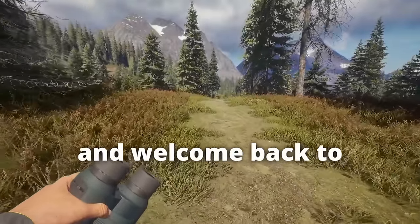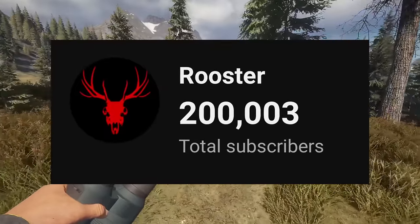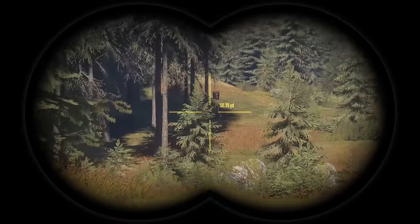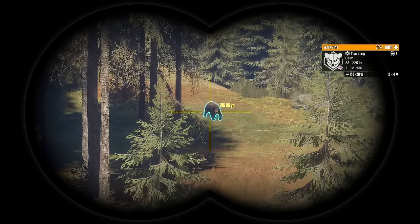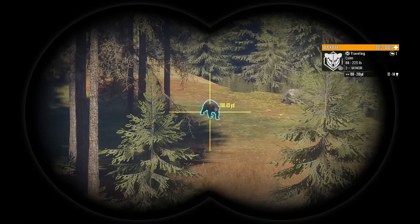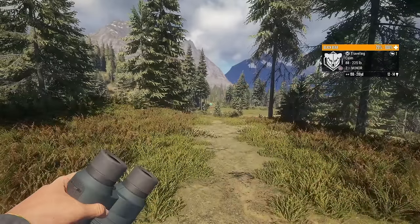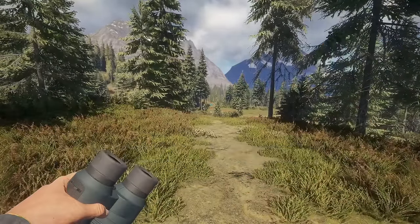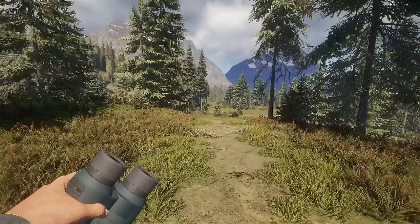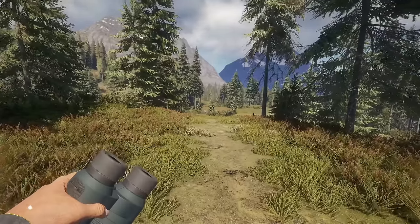Hello everyone and welcome back to Call of the Wild. We just hit 200,000 subscribers, which is insane. We got ourselves a level two bear — she's a very funky looking black bear. Today we're doing a pretty special challenge: the animal either needs to be over 200 pounds, a trophy score over 200, or we need to shoot it from over 200 yards away. It's got to be one of the three or it doesn't count.